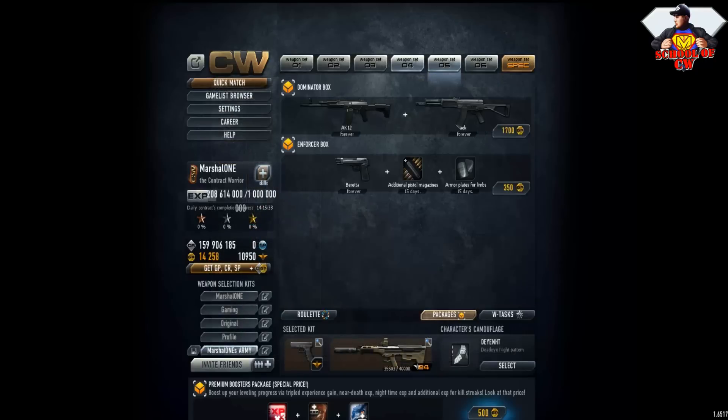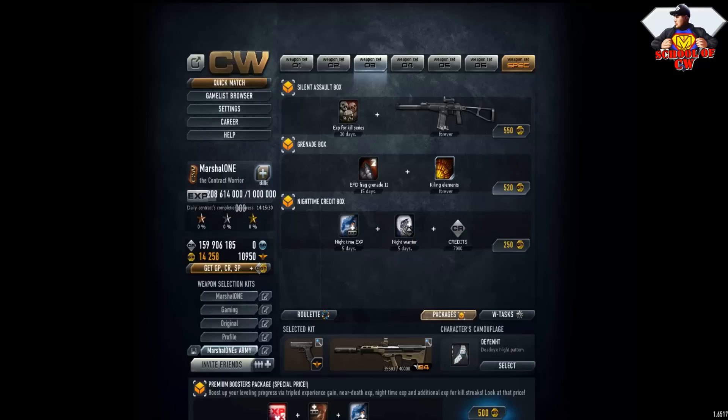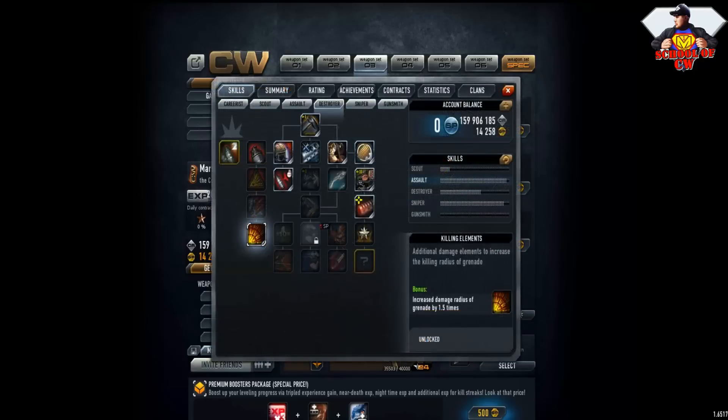You can buy this for 520 GP and it's permanent — even if you reskill you'll keep it. You also get one grenade for 15 days. I recommend buying that skill. This one is for CR weapons — it increases the time before they break, so you'll have more time to fire with CR guns. Reduce recoil of main weapon in sitting position by 40 percent — when you crouch, recoil is 40 percent less than when standing.